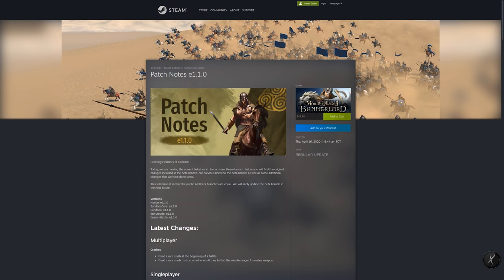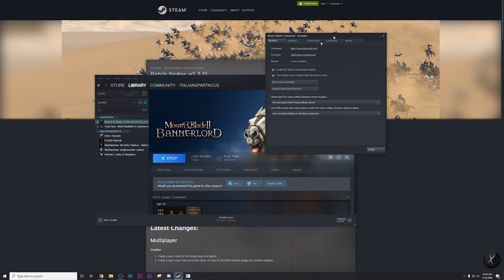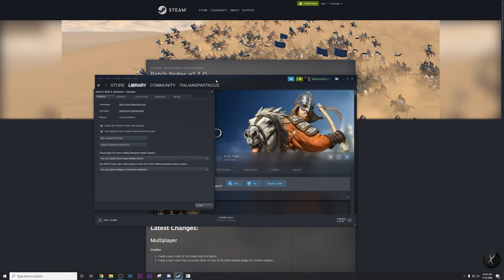A lot of people were asking how to opt into the beta. You right-click Properties on Mount & Blade 2 in your Steam library, go over to the Betas tab, and select from the drop-down menu the beta you want. If you're currently playing on the beta patch, you can just go to 'opt out of all betas' and you'll be on the current patch for everyone.